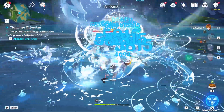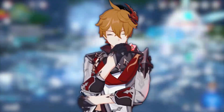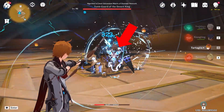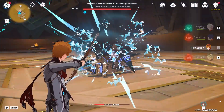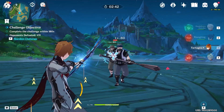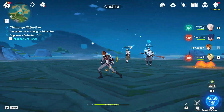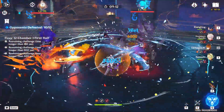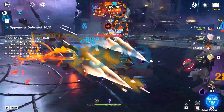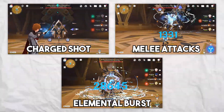Mastering the art of applying and sustaining Riptide is essential to maximizing Childe's damage output. Riptide is a unique status effect that only Childe can apply to enemies. When an enemy is affected by Riptide, they take additional hydro damage when hit by Childe's attacks, and if they are defeated while affected by Riptide, they will explode, dealing AOE hydro damage to nearby enemies. Childe can apply Riptide using his charged bow shot, melee normal attacks, and with his ranged elemental burst.